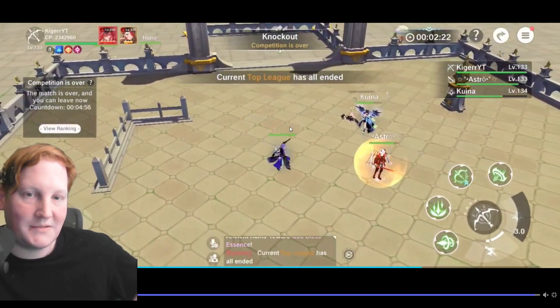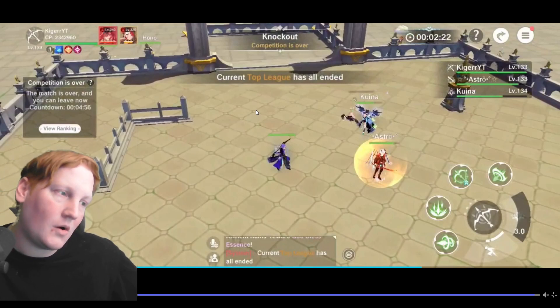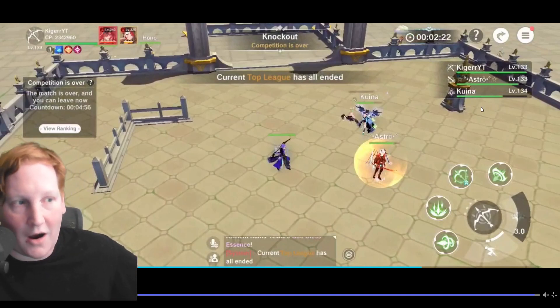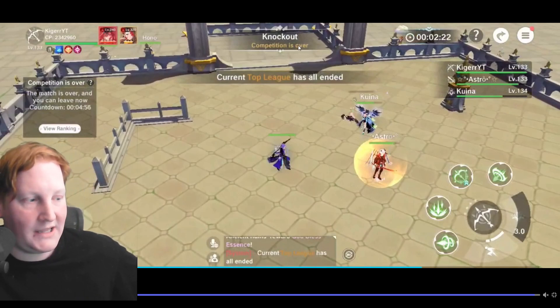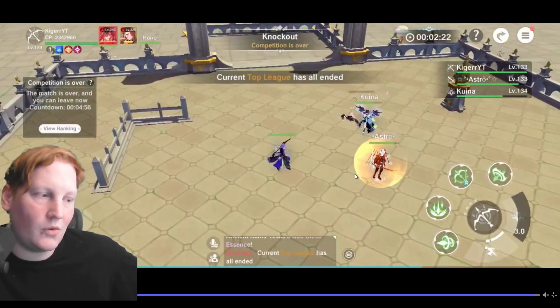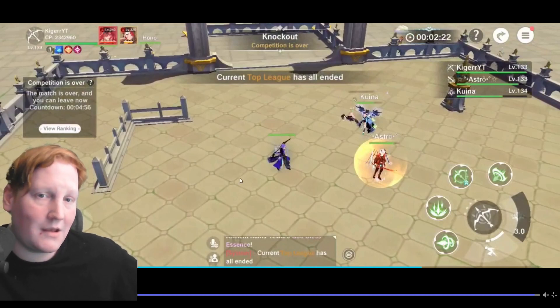And that was my top league. It looked like a pretty big stomp, but as you saw, a lot of people just walked into the tenacity ball. I think as they watch guides and learn things in the future, they will move away from that kind of thing. Our main tank Kuina took a bunch of damage when there were only two of them — so I believe if they were working together a little bit better, they probably would have taken out Kuina, and then me and Astro are decently squishy. So it could have gone either way if they worked together. But let me know what you guys think down below — that is my top league build, and let me know what you're using down below.